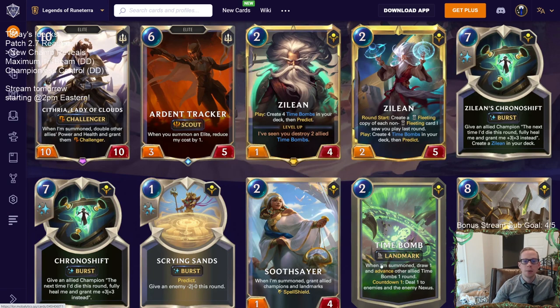Time Bomb is a two mana landmark that says: when I'm summoned, draw one — so it replaces itself — and you advance other allied Time Bombs one round. It also has countdown: deal one to enemies and the enemy Nexus. Leveled up Zilean becomes a two-five. Each round start he creates a fleeting copy of each non-fleeting card he saw you play last round, and still creates the four Time Bombs and lets you predict.